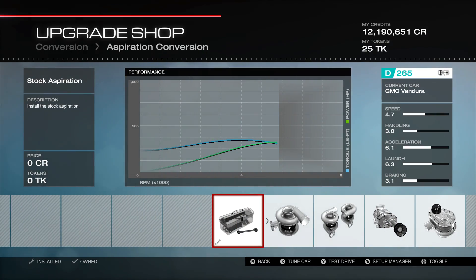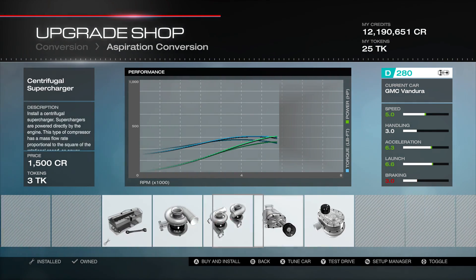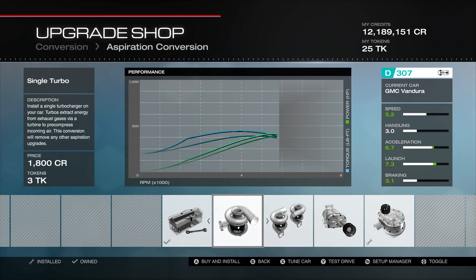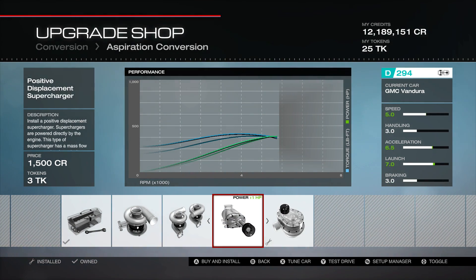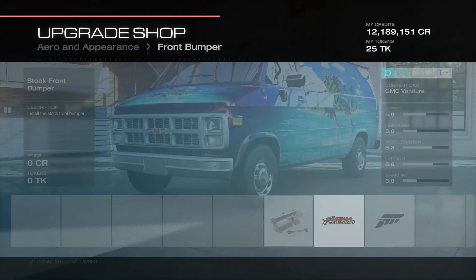We're also gonna want our aspiration conversion. I always start with the centrifugal supercharger — I don't particularly like turbos here necessarily, and sometimes I use the positive displacement, but we'll do our engine swap first and then move down from there. I'm gonna go ahead and throw the aero on here.